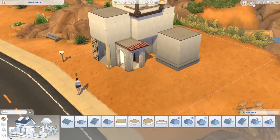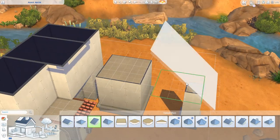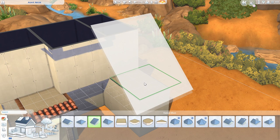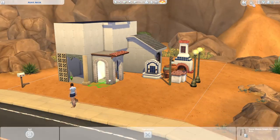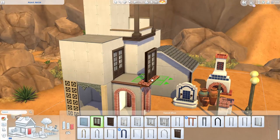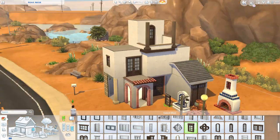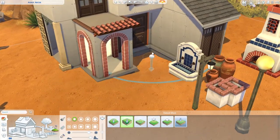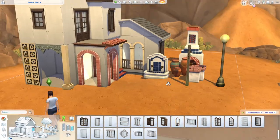I have this Pinterest board with so many builds pinned that I want to do, and honestly some of them I just want to see come to life in the Sims with no intention of furnishing them. I thought instead of doing room builds I might as well do exteriors of buildings — that would be more fun for me. I totally thought this was going to be one of those unfurnished builds, but it wasn't. I got so excited over how it looked and I couldn't stop building.